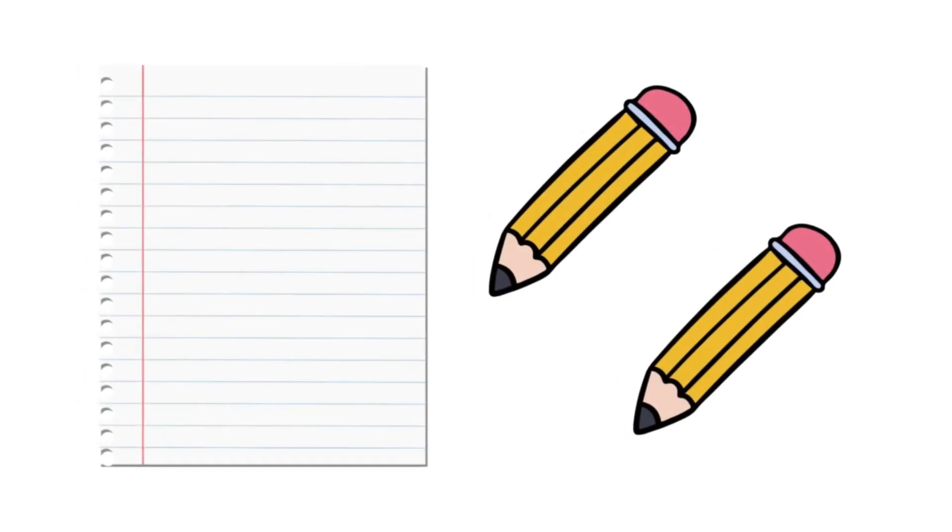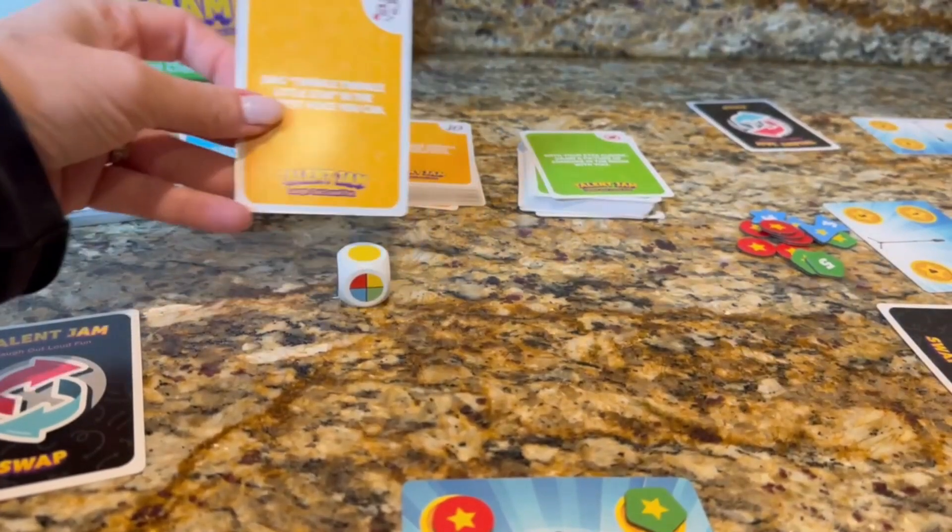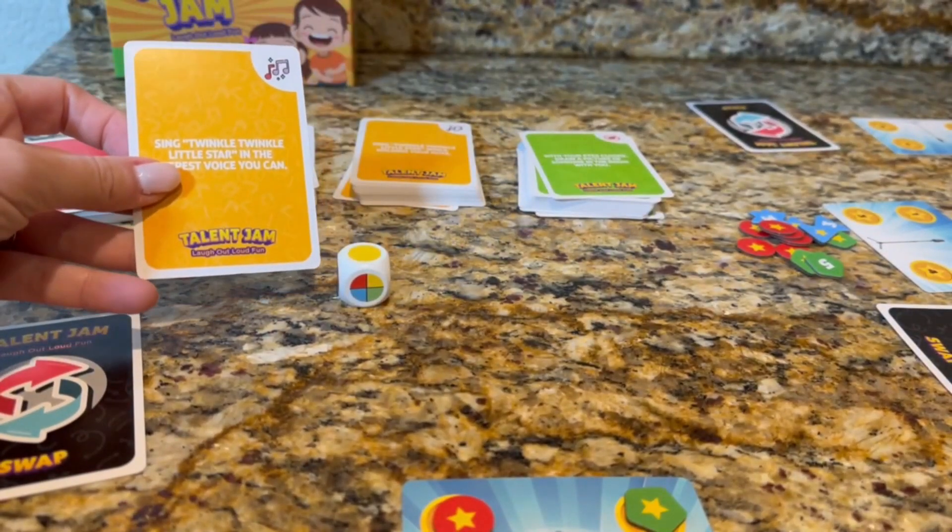Next, you want to grab paper and two pencils that players can use for drawing challenges. Pick a player to go first, roll the dice, and then draw a talent challenge card from the deck that matches the color you rolled.